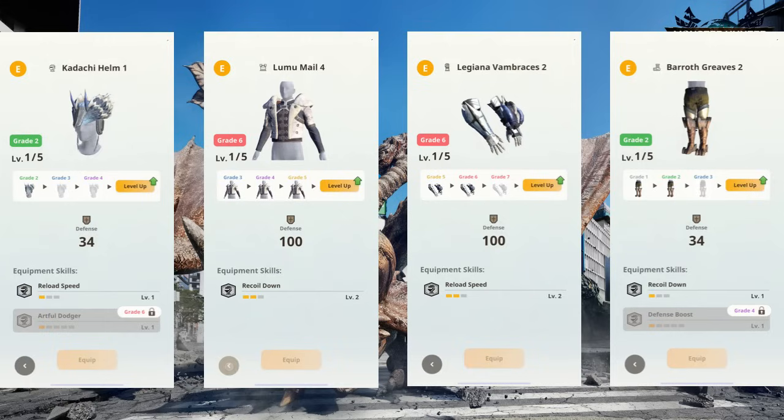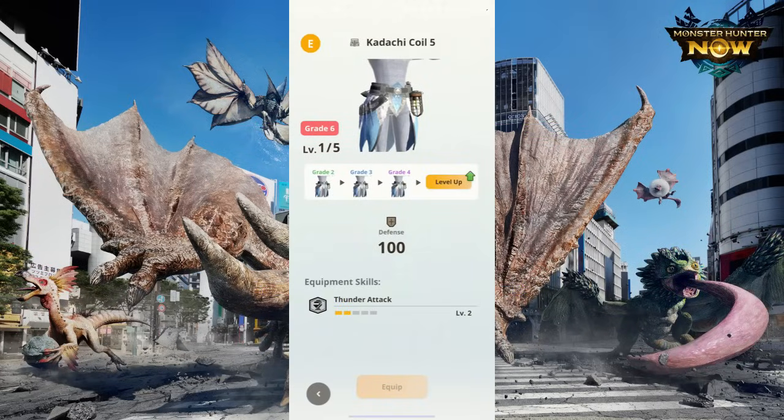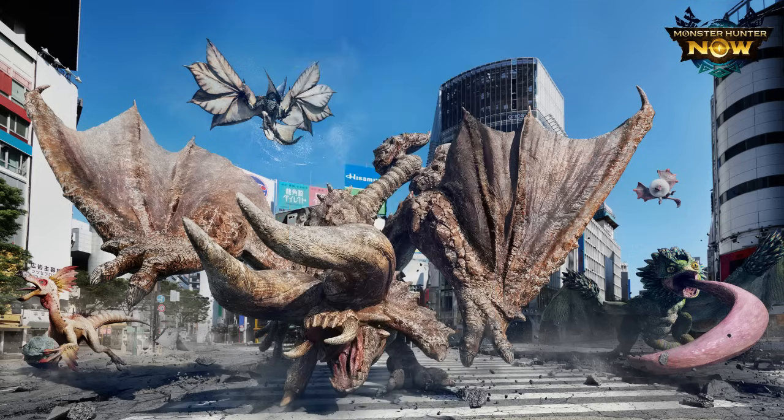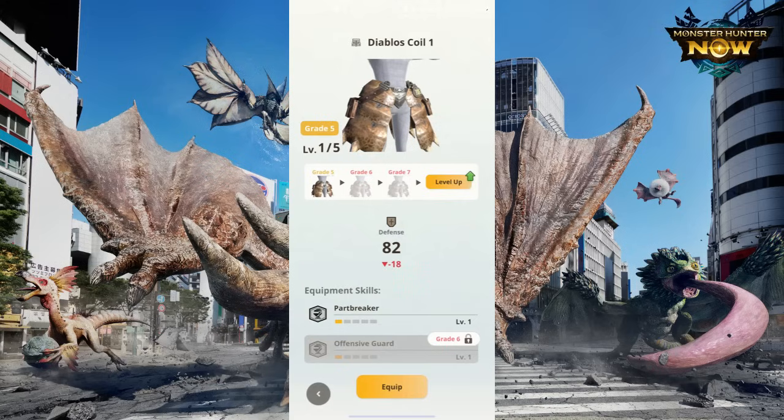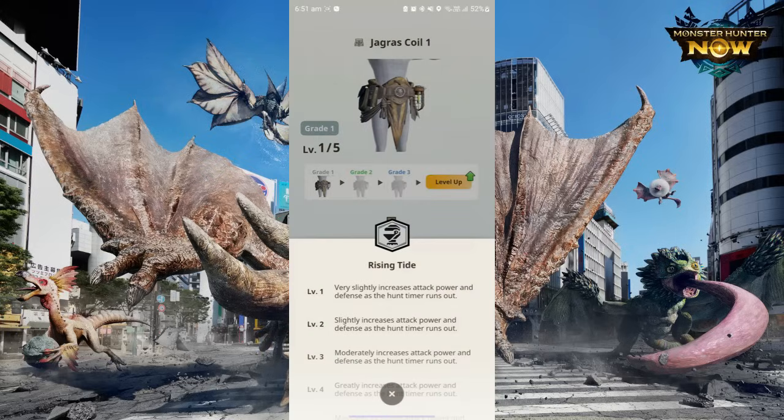This leaves the waist slot open for you. I would recommend Tobi Waist if you are using a Thunder LBG, for that level 2 Thunder Attack skill — this adds 100 Thunder value to your weapon. For other LBGs, Diablos has Part Breaker, which helps you break parts faster.